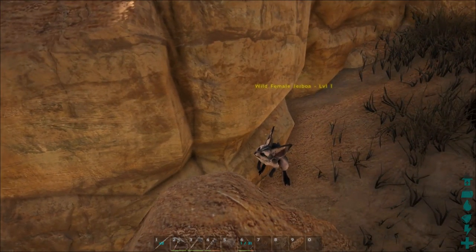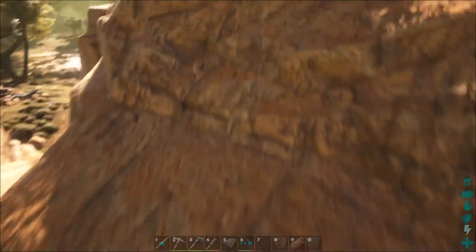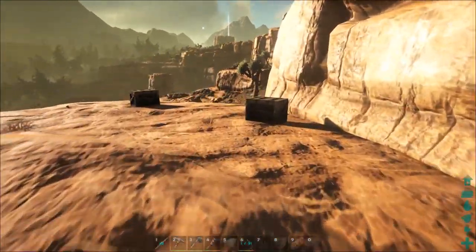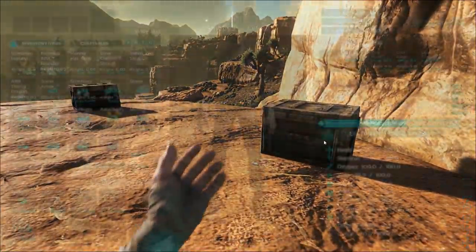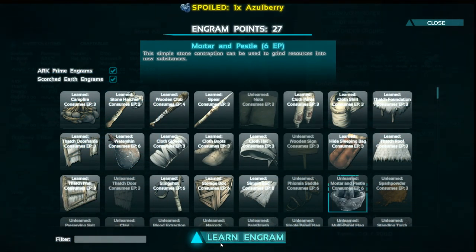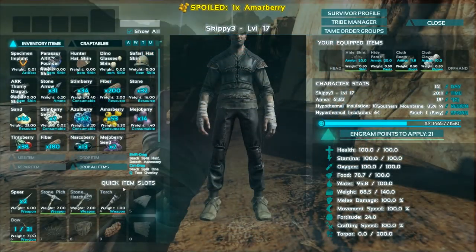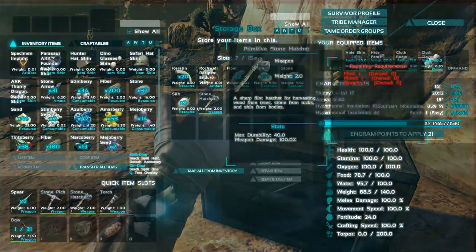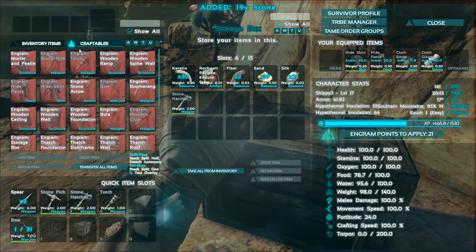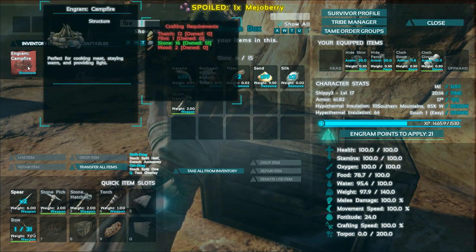It looks like our little Jerboa friend is stuck there permanently anyways. So I'm going to come back to him later once I find a doctor. Let's just get up here and get our stuff together. So we need to make a — do I even have that unlocked? Let's check this out. I actually didn't — so let's learn that. And I need to make a new fireplace as well too. That's gone for some reason. Maybe it was in a different spot and I'm just remembering it wrong.